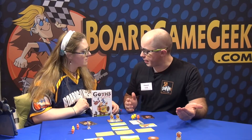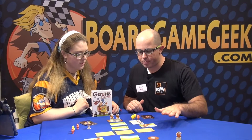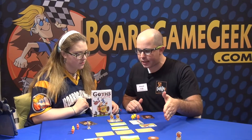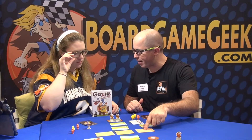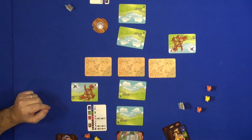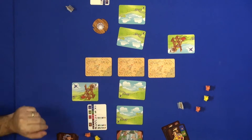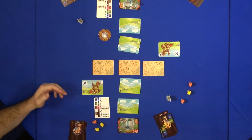Our Queen has been kidnapped and we have two possibilities to win. First possibility, we have to find where our Queen is — she's maybe here, maybe here, or maybe here. Second possibility to win is to kill the opposite army, because they're the ones who have taken our Queen.